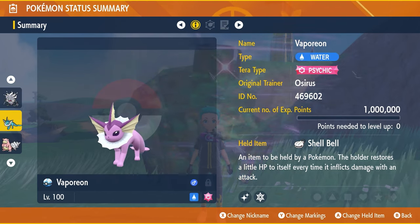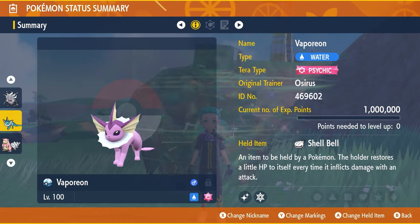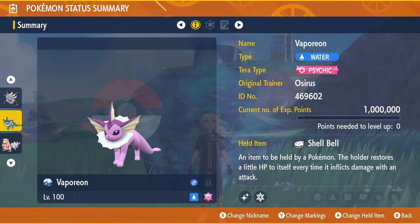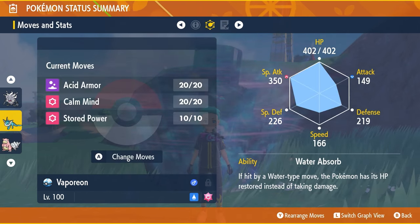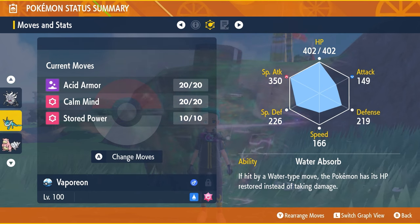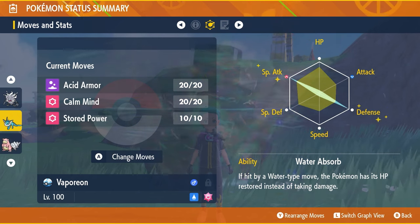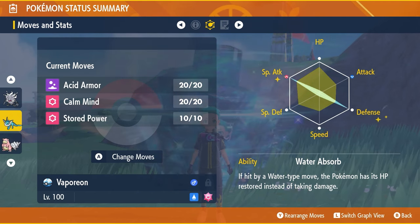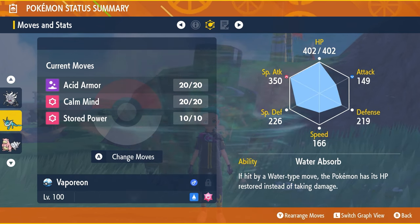Next up is Vaporeon, which was featured in a preview article for this raid with some minor tweaks. Level 100, Hyper Trained, with Psychic Terror typing and the held item Shell Bell. It will have the moves Acid Armor, Calm Mind, and Stored Power. The EV spread is 252 in Special Attack and 252 in Defense, with remaining EVs in HP, and the ability Water Absorb — giving complete immunity to any water-type attacks throughout the raid.